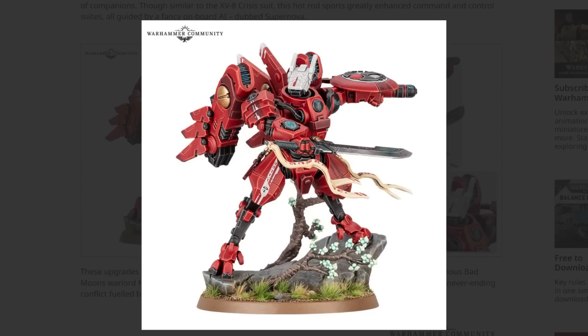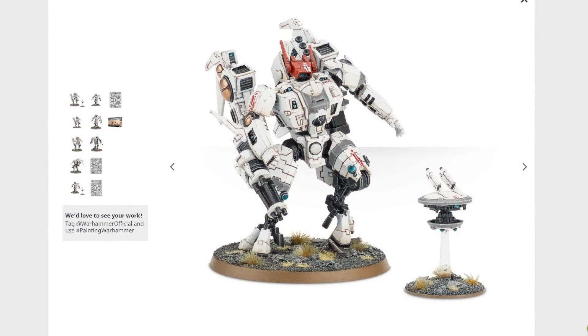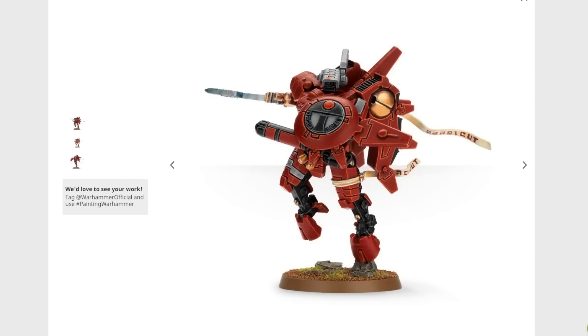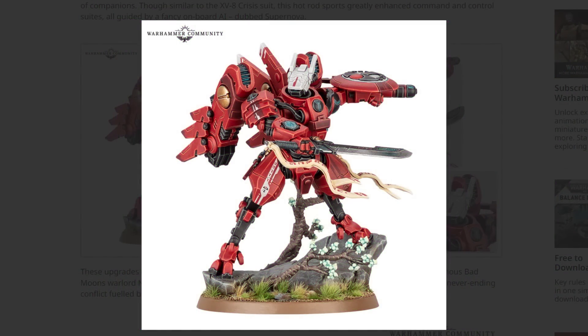I've been looking forward to seeing this ever since then. This feels like quite a big step up from the old one - quite big, there's a lot going on that's different. We can take a look at the old one right now, it's still on the Games Workshop site, so take a look whilst you can because it's not going to be there for very long. Farsight already had a few notable differences from the Tau Empire Commander, and this new version is a step above that by quite a bit. This suit is way sleeker.